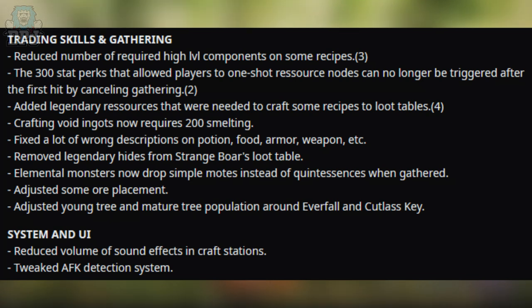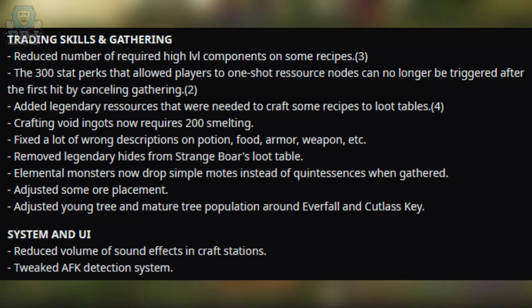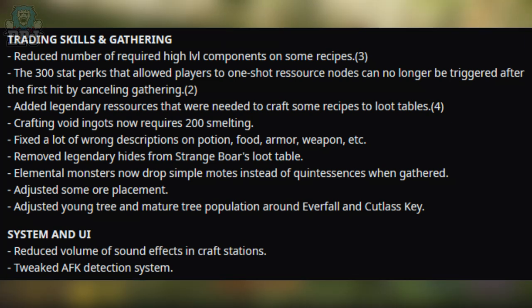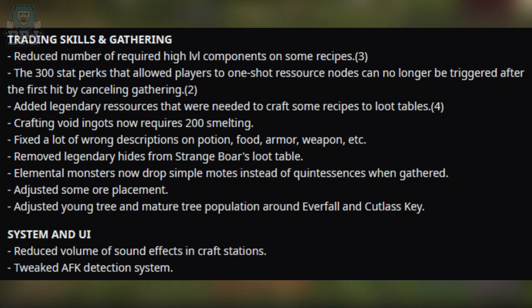Elemental monsters now drop simple molds instead of quintessences when gathered — I don't even think you can farm them at the moment, which is crazy. They adjusted some aura placement, adjusted young tree and mature tree population around Everfall and Cutlass Keys, reduced the volume of sound effects in craft stations, and tweaked the AFK detection system.